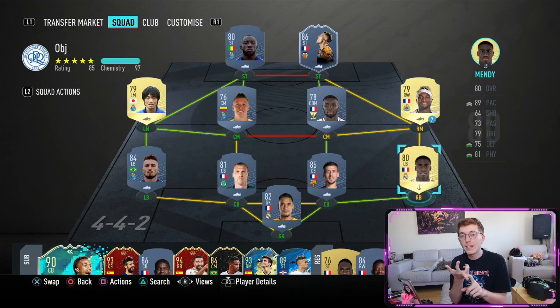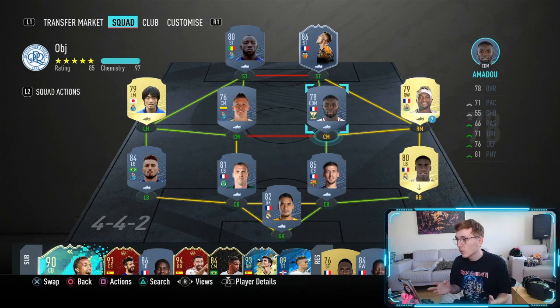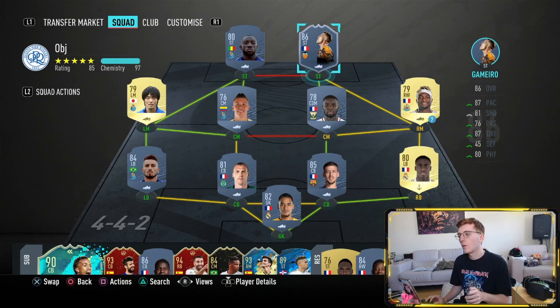The reason I've put in Lenglet and Mendy is they're French, they're defenders, and they've got 80 plus physical, so they complete a lot of objectives at the same time. I've gone with Saint-Maximin because he's a very good French player, very overpowered and pretty cheap — about 2,000 coins at the moment. He's a genuinely great card. I've gone with Amadou as well — French, Liga Santander, and 80 physicality — he's not expensive and purely ticks a lot of the boxes you need.